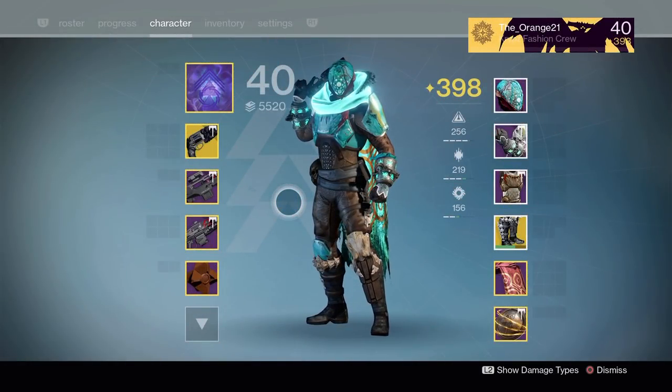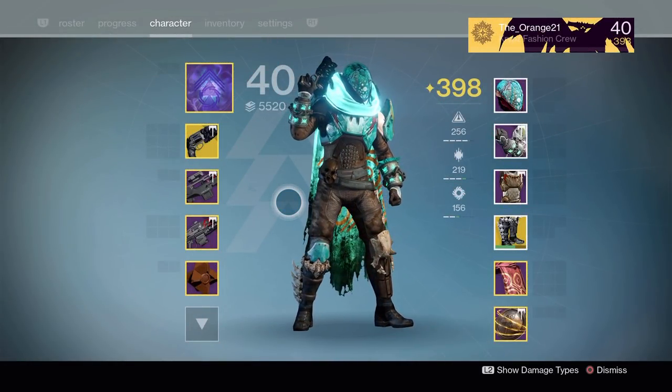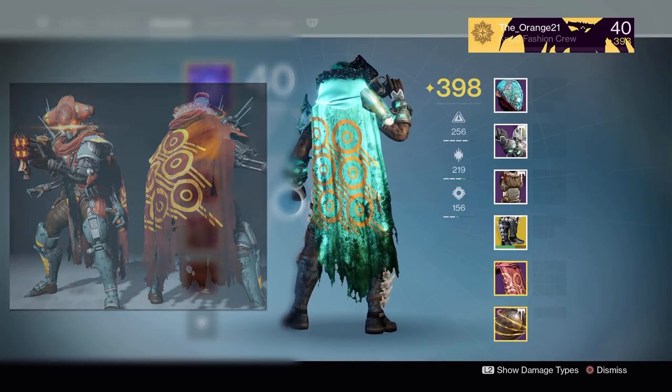I've wanted strike-specific armor since the beginning of Destiny 2. If you're not familiar with these pieces, they are basically armor pieces directly from bosses. For example, you could get the Tanix cloak from the Shadow Thief strike.